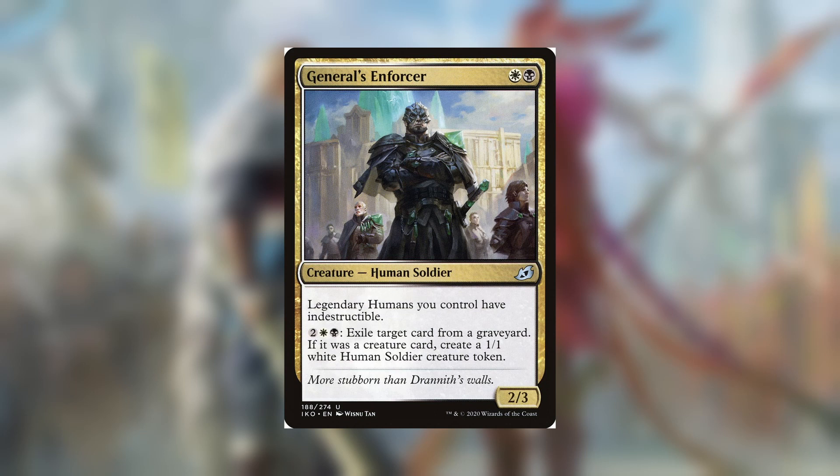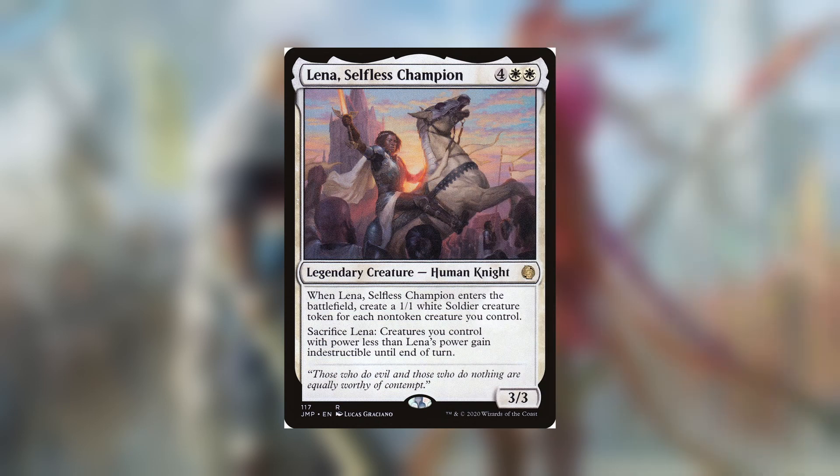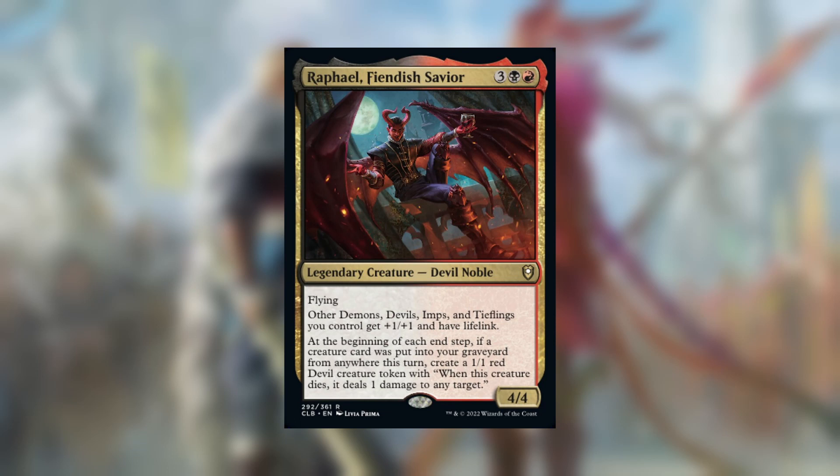General's Enforcer offers a bit more protection for your board. A good chunk of legends are also humans in the deck, so it can be really good for keeping your board intact from board wipes. Lina Selfless Champion fits in perfectly by adding more tokens to the board and giving them protection. Raphael Fiendish Savior gives you more tokens, and those tokens having lifelink can help mitigate some of the life loss from Shannon.